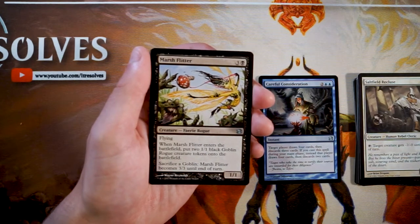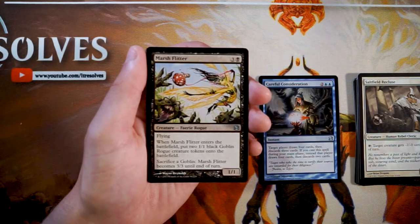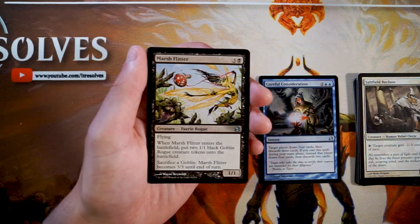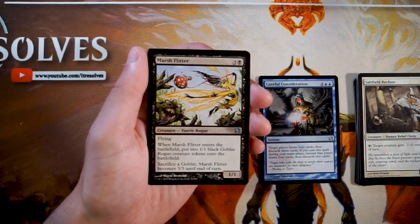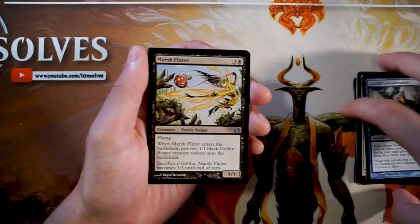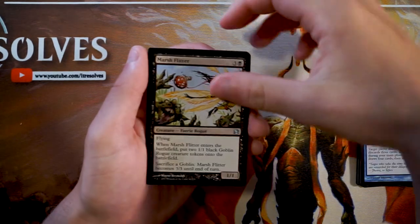Marsh Flitter is a 1/1 Faerie Rogue for three and a black. When it enters the battlefield, you put two 1/1 black Goblin Rogue tokens onto the battlefield, and you can sacrifice a goblin to make Marsh Flitter a 3/3 until end of turn. This is a very powerful card — it's a three-for-one right off the bat, with the added bonus of becoming a 3/3 by sacrificing one of the tokens it creates. So far this is definitely my pick.